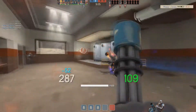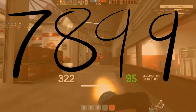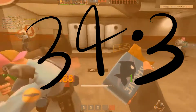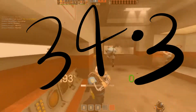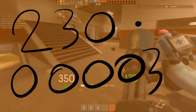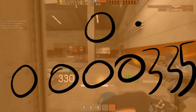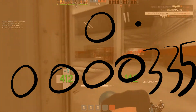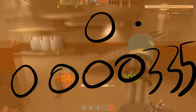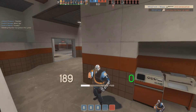By my calculations, the minimum distance that must be traveled for my Heavy strat to be faster than just normal walking is 7,899 hammer units. This would take you about 34.3 seconds, and you'd be going at an overall average speed of 230.0000335 hammer units per second — which is 0.0000335 hammer units per second faster than just normal Heavy walking. It's basically completely indistinguishable, so it's not really good enough.